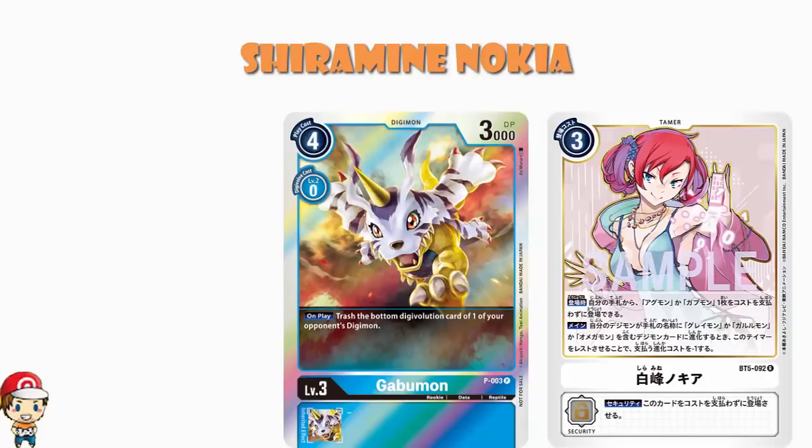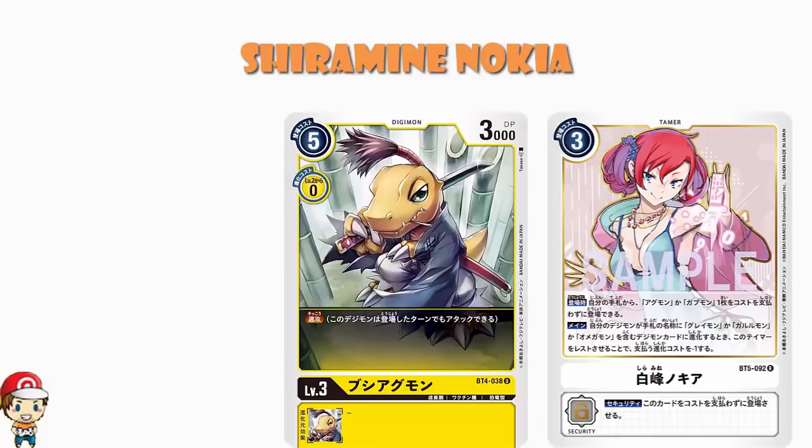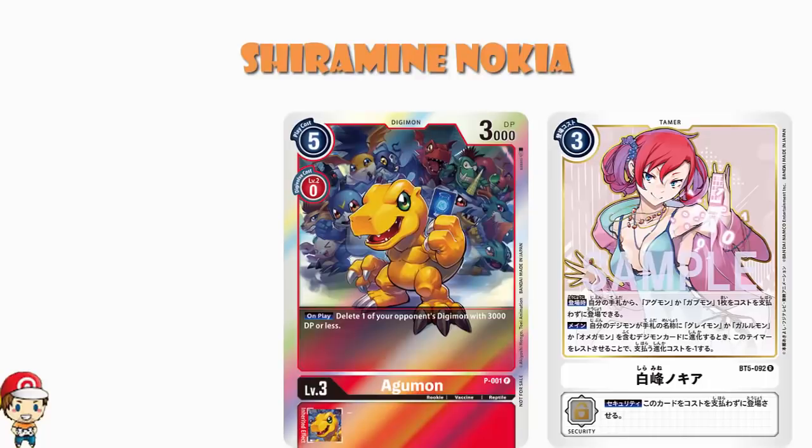Going over to Agamon — and bearing in mind we've had a lot of Agamon — we can't use it for Bushy Agamon, I've said that, that's really sad. But there are some others. I really like the Agamon from the promo pack. This is a five cost to play normally, so you're turning it from a five into a three. And when you play it, you destroy or delete one of your opponent's Digimon with 3000 power or less. I genuinely really like this one — this one makes me really, really happy. It's blatantly the best use for this if you are just looking to maximize your memory savings.